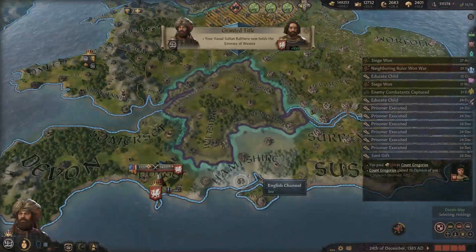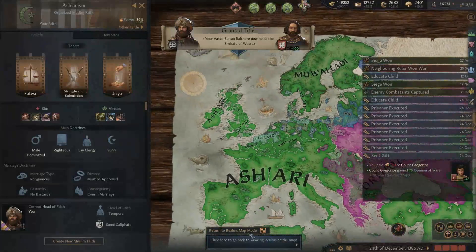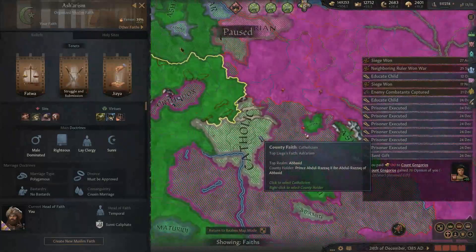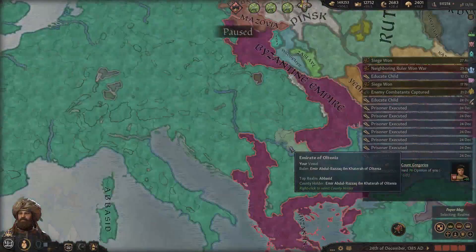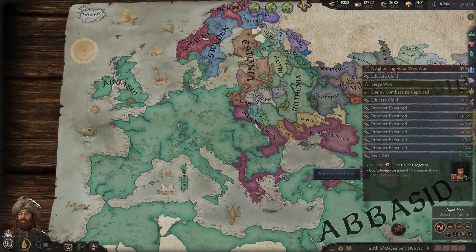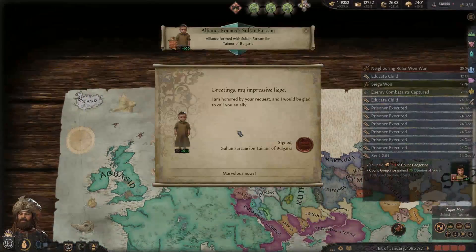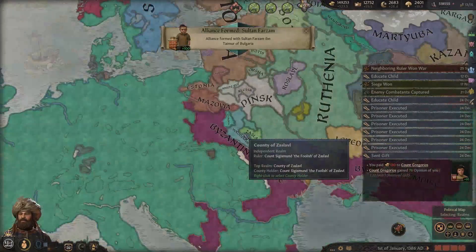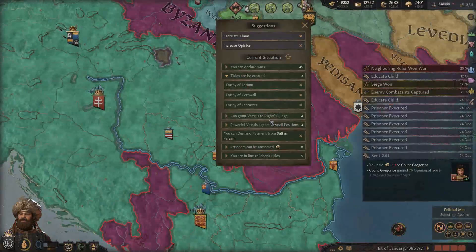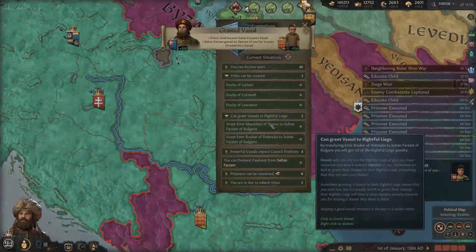Emirate of Wessex - there you go. We won't worry about that too much. Let's take a look at the religion - that's Catholic. But not too much Catholicism left, almost none. Only in the British Isles and here - not for long. I also went in and converted a bunch of prisoners, so that's what all these notifications are about. We'll transfer vassals to the rightful liege - all these dukes I made in Bulgaria. Five of them can be transferred to my son who is their rightful liege.